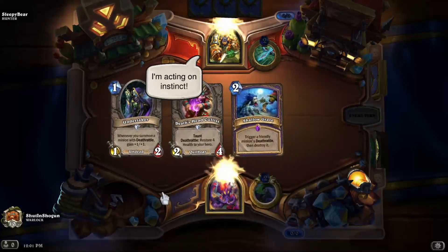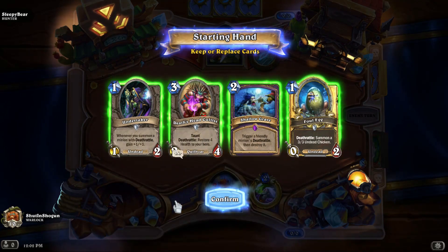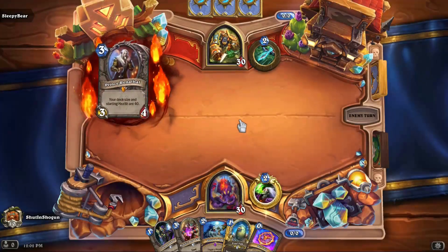Game number one with our Death Knight Warlock, or Deathrattle Death Knight Warlock, or however you want to word it. This is a perfectly fine hand — we have a one-drop, things to do after it, and the coin is always nice. The Undertaker on turn one, if left unanswered, can get really, really big and scary very fast.